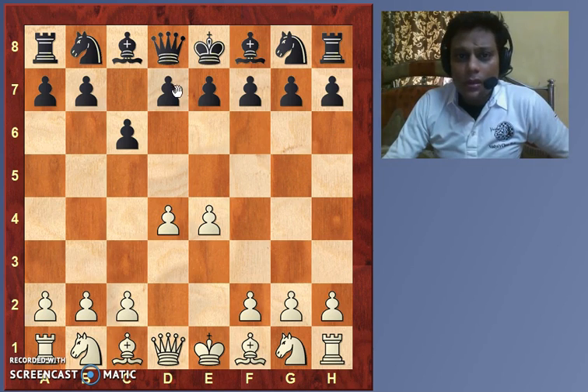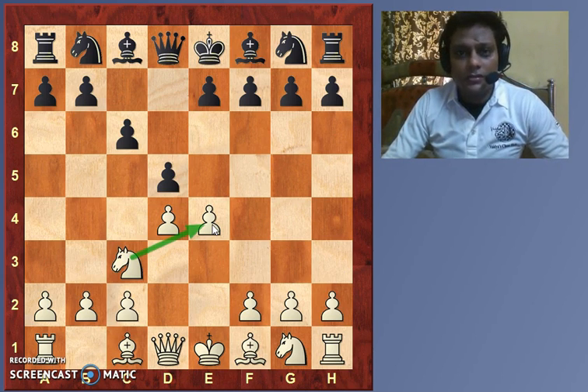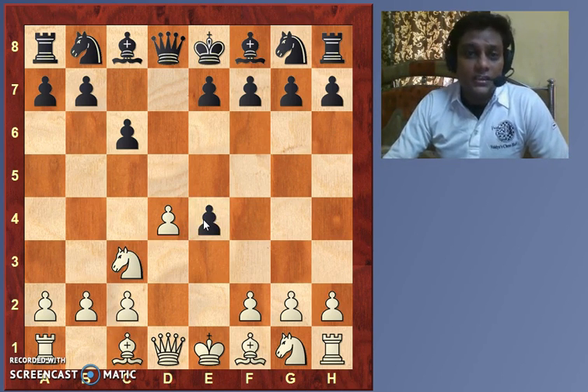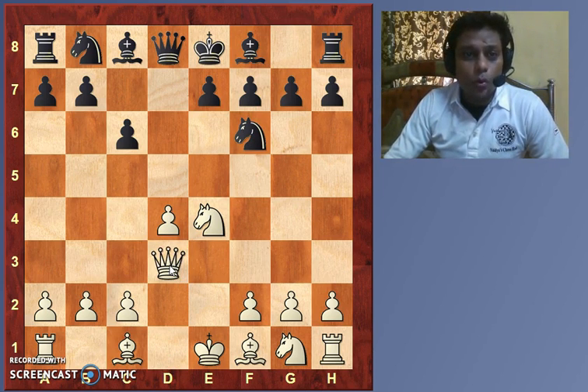White continues with d4, black played d5, white continues with Knight to c3. The point is that the white player is supporting his pawn on e4 which is being attacked by the pawn on d5. In the game, black took — d takes e4, Knight takes e4, Knight f6.